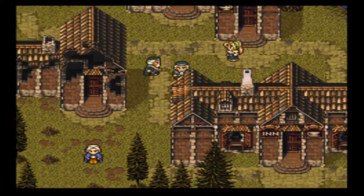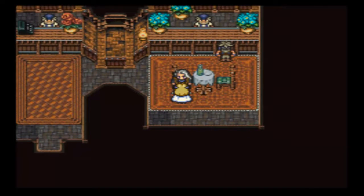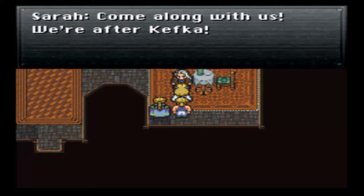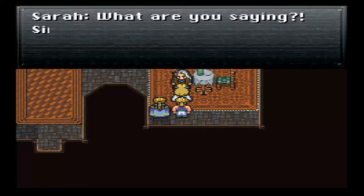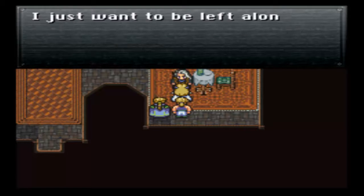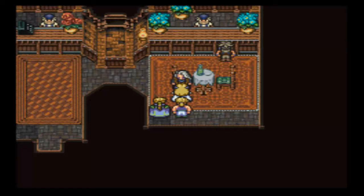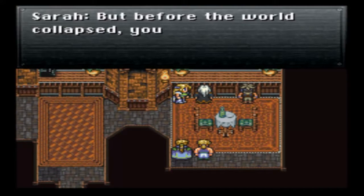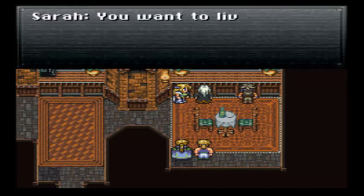We've got one scene to witness here before we can run off anywhere. Setzer! I would see the Blackjack, which is his airship, broke in half. So he's not our pilot, he's just a gambler. If he was a gambler, wouldn't chaos be his nom de plume or something? He's like, oh, this world's too chaotic. I wouldn't say he was fearless, but...